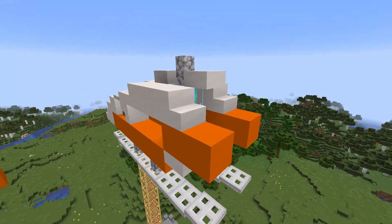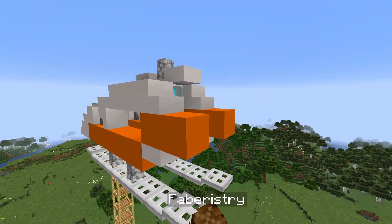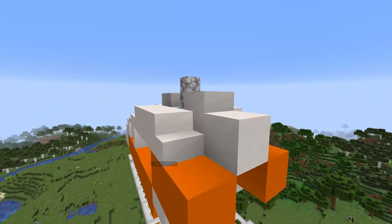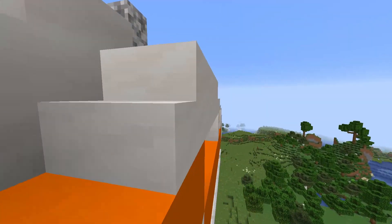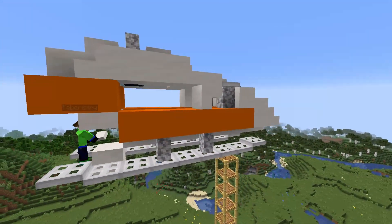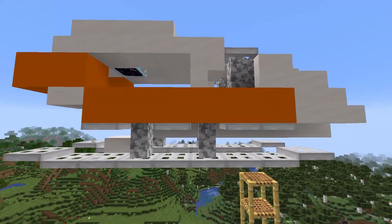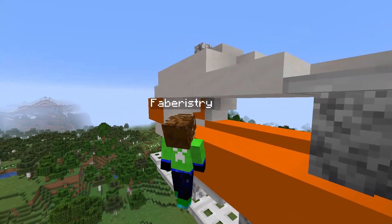Next, underneath these 2 stairs place 2 more orange concrete. Then place a block of smooth quartz in the gap and then one smooth quartz slab behind it so you cannot see the beacon through the gaps between the stairs. After that, place a layer of slabs just below the orange concrete. Underneath the last block of orange concrete, place a slab half a block lower as this will be the step to jump off your Minecraft helicopter. Then underneath all the available orange concrete place iron trapdoors, and at the corner where the 2 orange concrete blocks are place smooth quartz stairs.